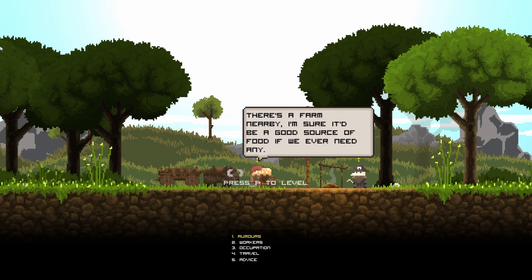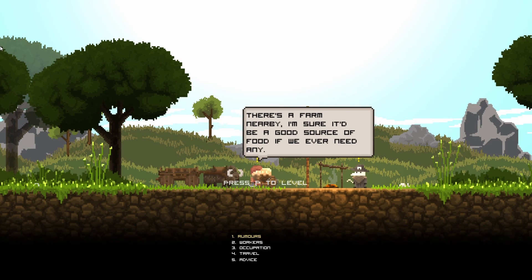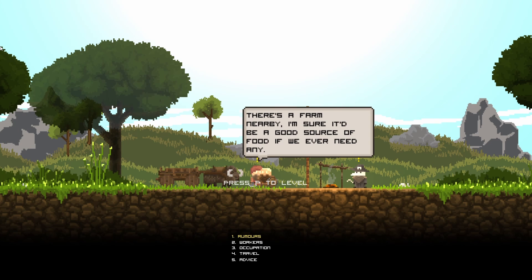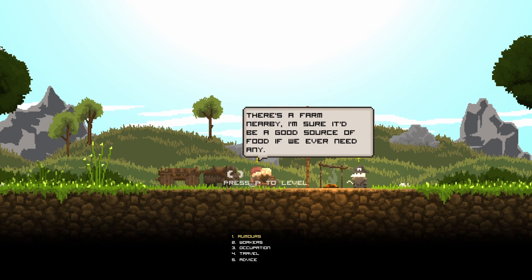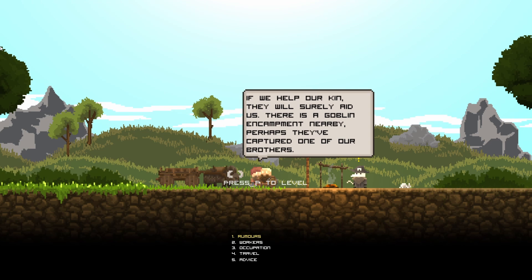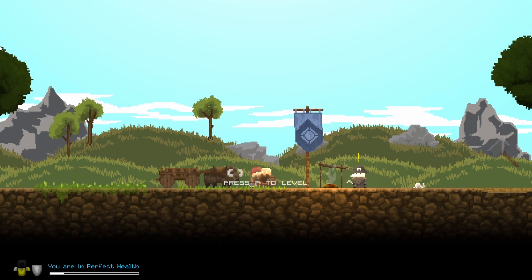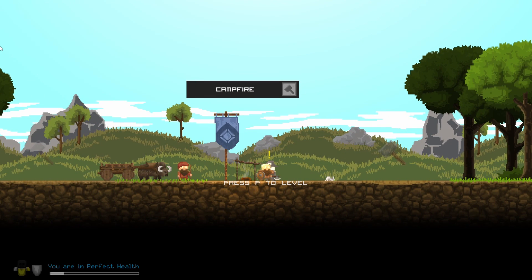Rumors: there's a farm nearby — it would be a good source of food. Two workers. If you help our kin, they will surely aid us. There's a goblin camp nearby — perhaps they've captured one of our brothers. Always look out for a source of materials — we'll need all sorts of things to build up this settlement.